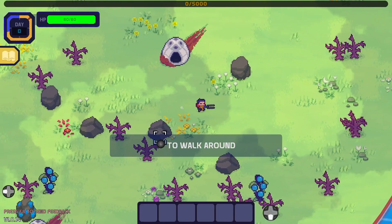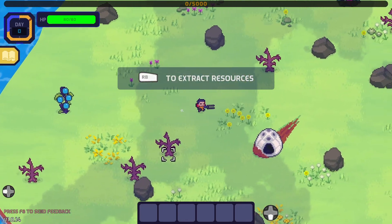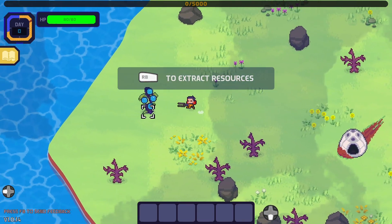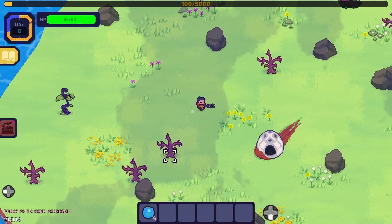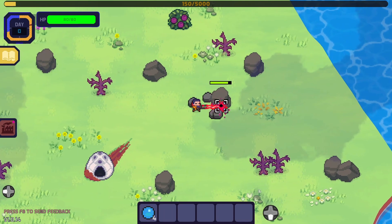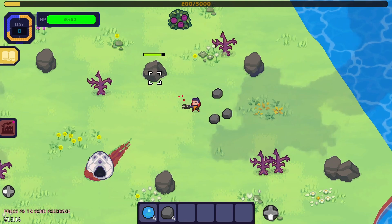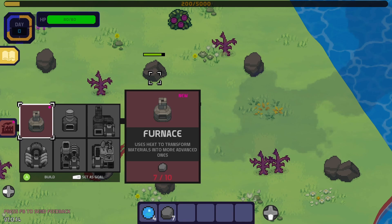Walk around. Right bumper to extract resources. Get these. Nice. Stone. Once we do that — is it this button? Yes. Ten stone to make a furnace — I think that's what we want first.